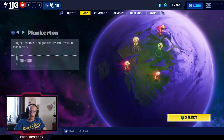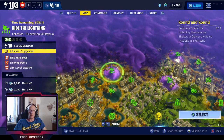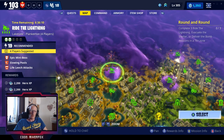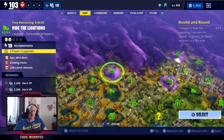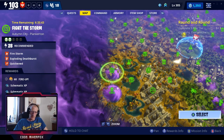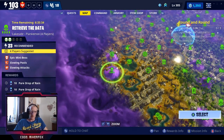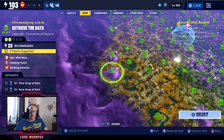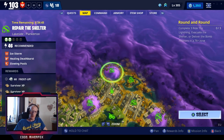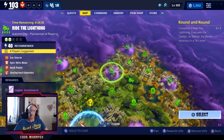Let's have a quick look at Plankerton. Plankerton is a lot bigger than Stoneward, so you've got a lot more missions to pick from. We have another four-person Ride the Lightning with two lots of hero XP and four times hero XP, so you'll get quite a bit of reward from that one. There's also a Fight the Storm with double schematic XP, another four-person mission with two lots of pure drops of rain plus four times schematic XP, and a Repair the Shelter with two lots of survivor XP — plus another four-person mission giving four times survivor XP.